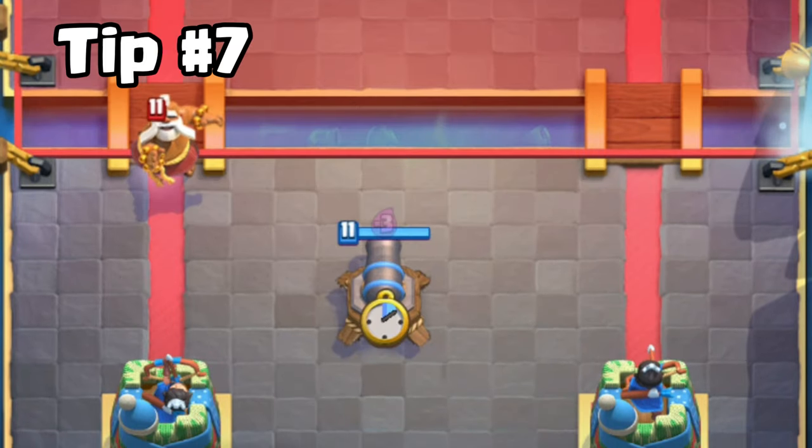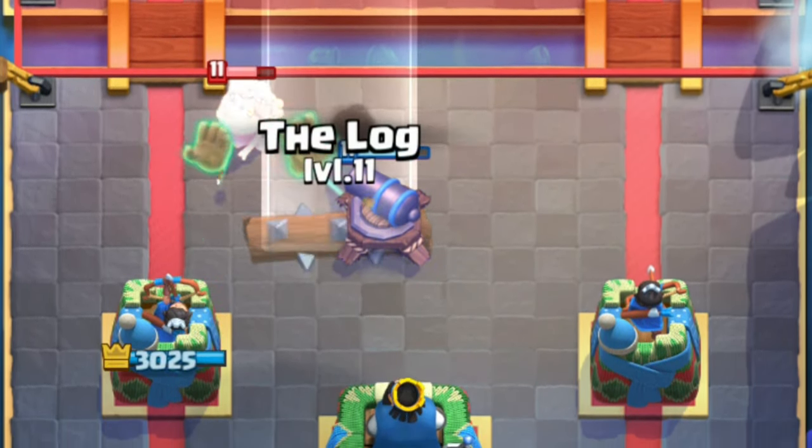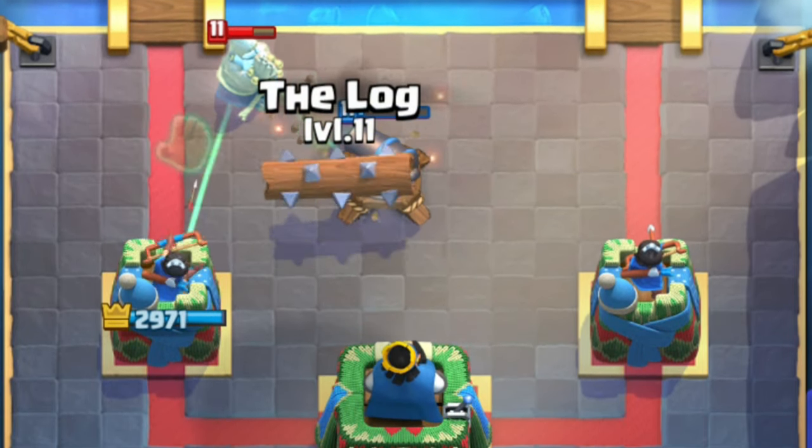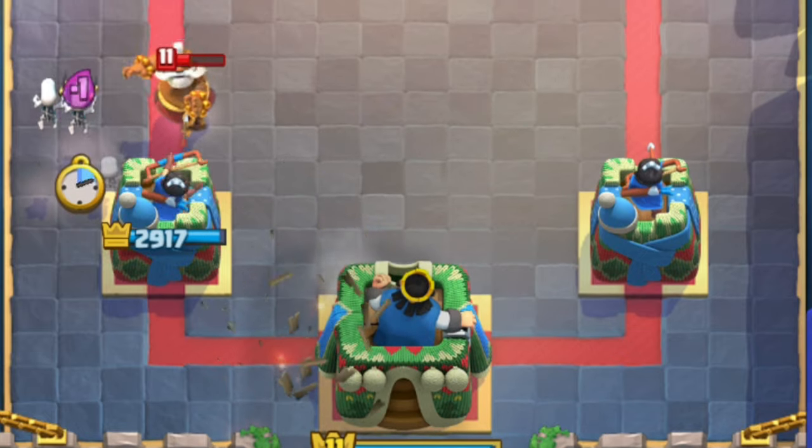Tip number 7. Against Monk, you can bait the ability with your cannon, and then easily activate your King Tower with Log. Just make sure you can defend their win condition without your cannon before doing this.